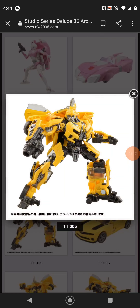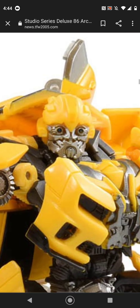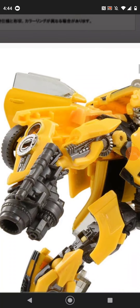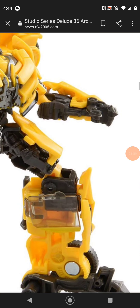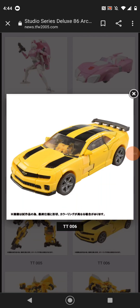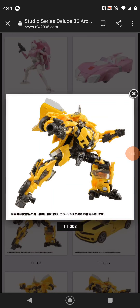Then we have Dark of the Moon Bumblebee, and this figure is probably the one I've been waiting for the most because of how much I love Dark of the Moon. This figure looks really good — he comes with a different face this time, so he doesn't have the Autobot symbol. He has a lot of painting on him which you can clearly see, which I don't think is available on any of the other molds. His vehicle mode is really cool, and I really love the Dark of the Moon design a lot.